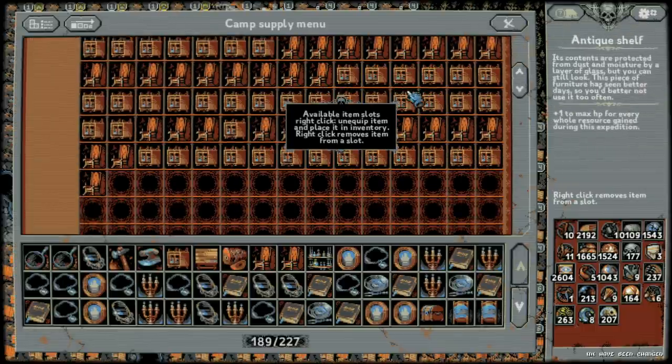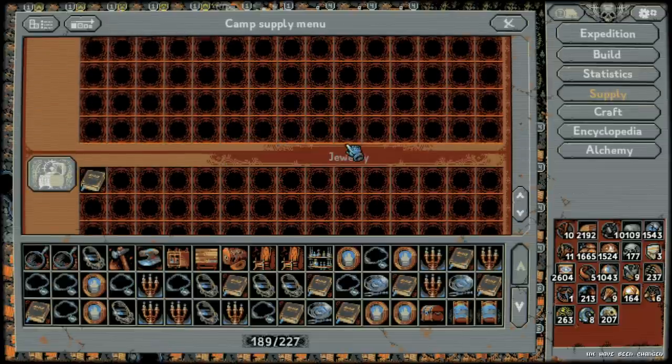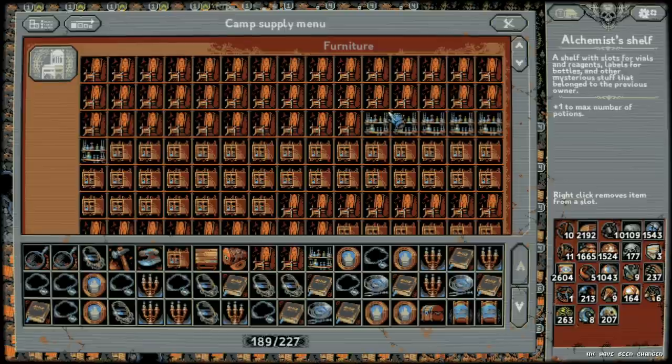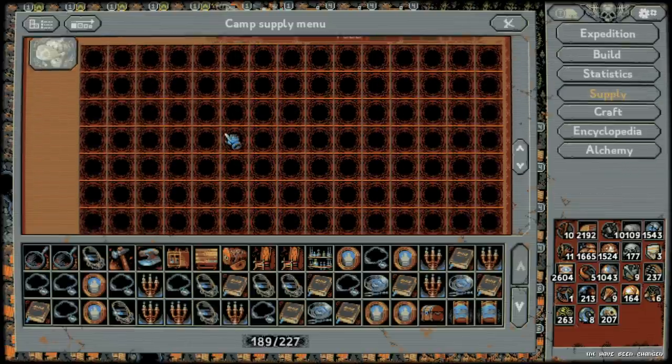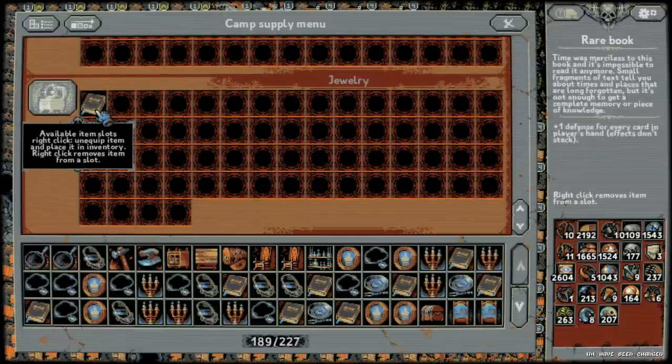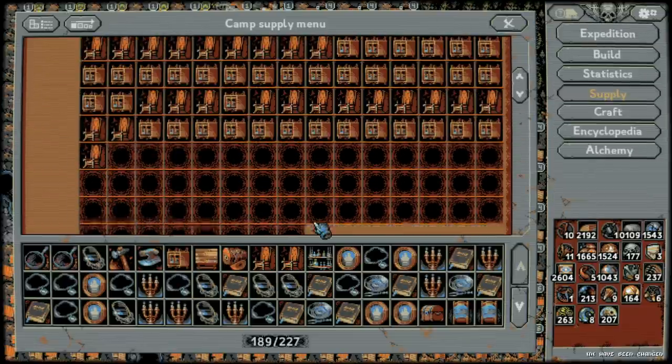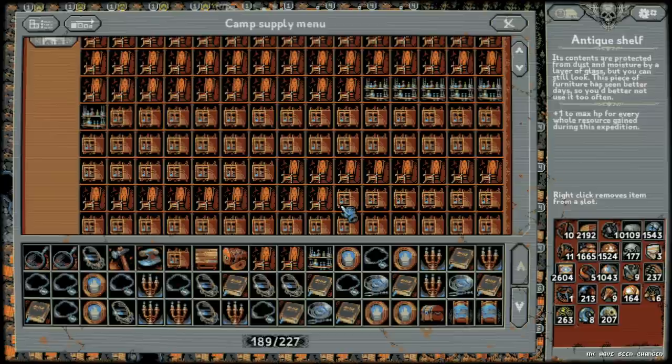It turns out there are only six items that are even worth using — everything else is complete garbage. The first is jewelry: there's only one thing you want, and you only want one — a rare book. This gives plus one defense for every card in the player's hand and does not stack. Might as well throw one in; it helps in the first few levels.